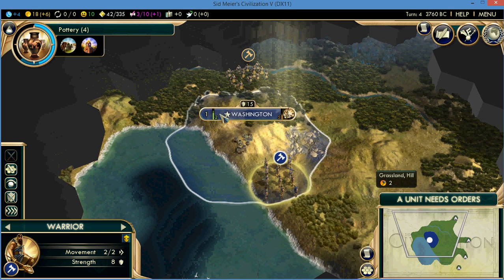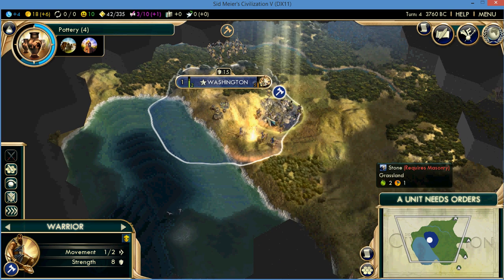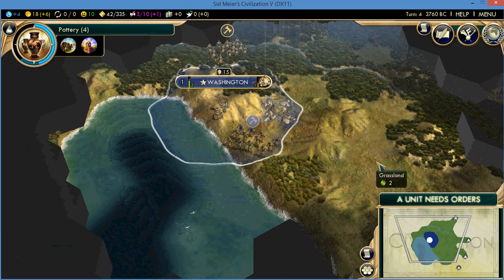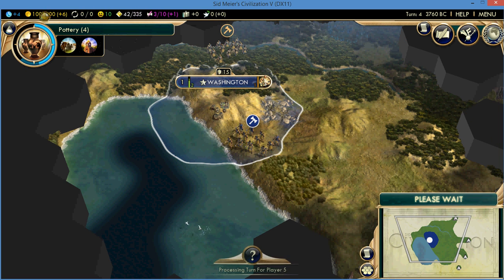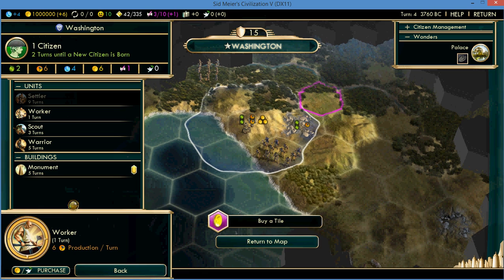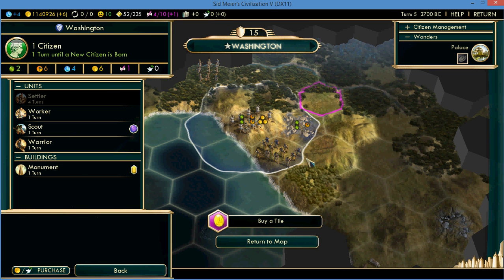So I'm going to go back to the game, right here. Next turn — and there it is. Now you can go into the game, you can buy tiles once you get more people, you can go to purchase, you can buy scouts, you can buy anything.